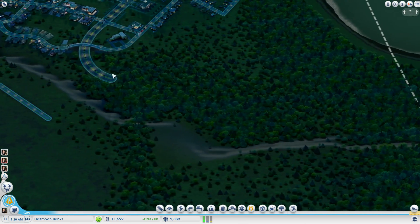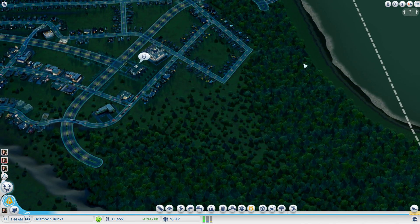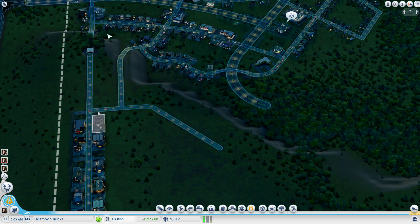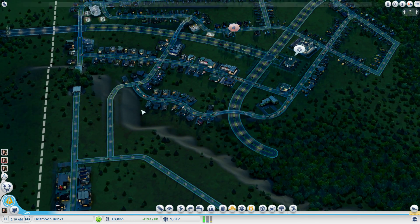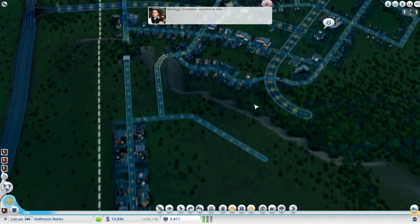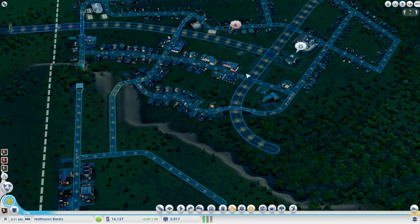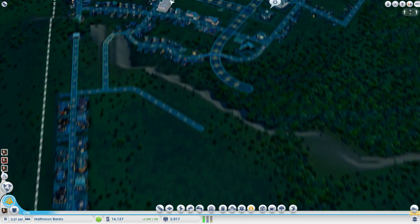This avenue will go maybe a bit like the one along the coast, adding up over here. There are one, two connections now — that's not a lot. More connections over here would not be beneficial at all, but at least traffic in and out of town will be fine like this.